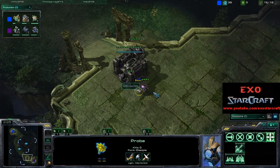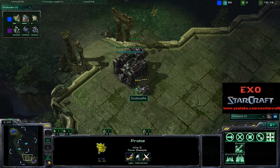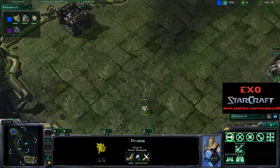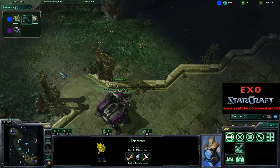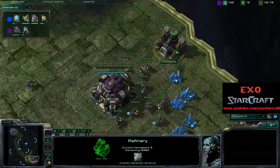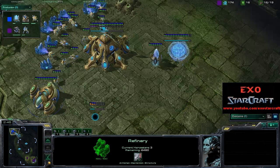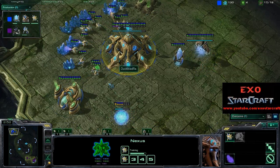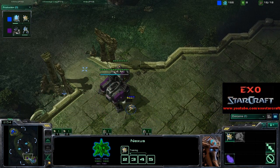I think a lot of Protoss players should try incorporating the Warp Prism in their builds more. It looks like White-Raw is scouting ahead with this probe, sent it out really early because he wants to know what's happening before the wall-off completes. He doesn't see that much — he sees one gas, so he's not going to be worried about Banshees or anything like that most likely.